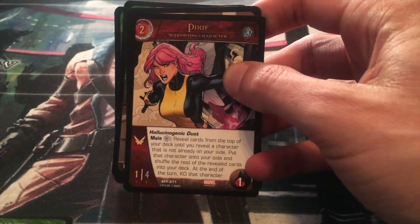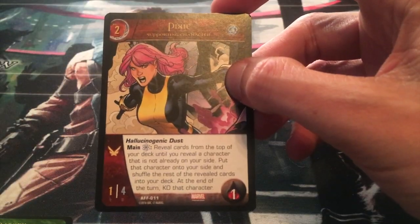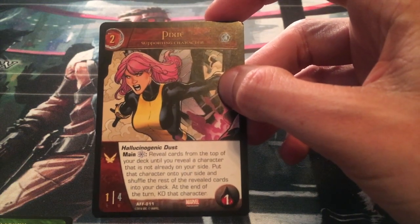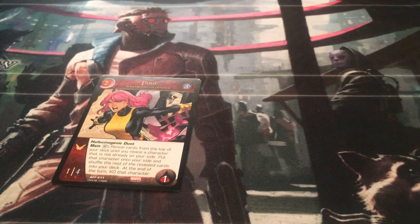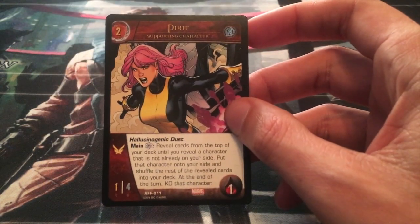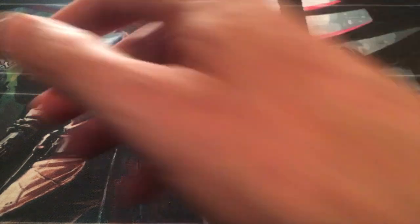On your next turn, you are going to have your hand and you're going to put down a laboratory as your resource. Since Pixie is a two cost character, you can bring her out. And since her Hallucinogenic Dust requires a laboratory energy symbol, you can use that right away. We'll put her out, take our laboratory, and flip it upside down to use her power. It says: reveal cards from the top of your deck until you reveal a character that is not already on your side.